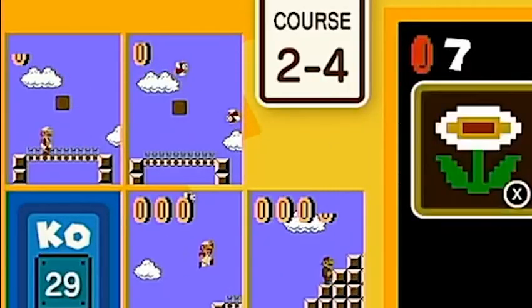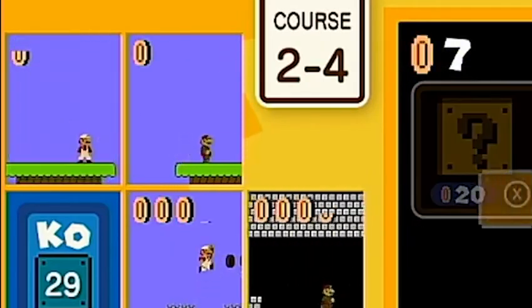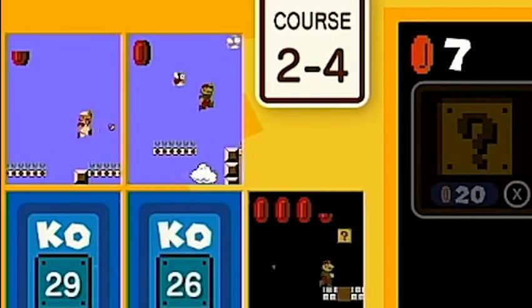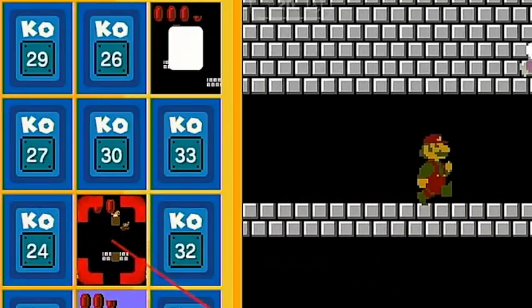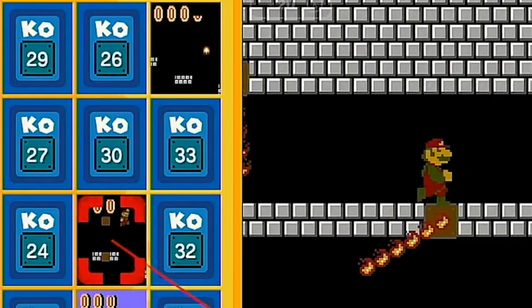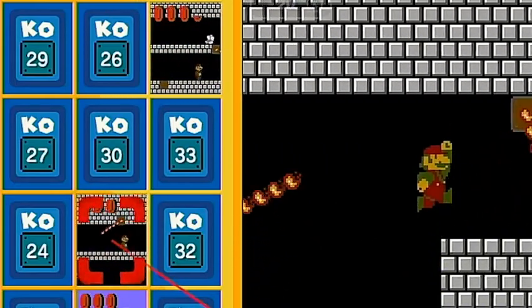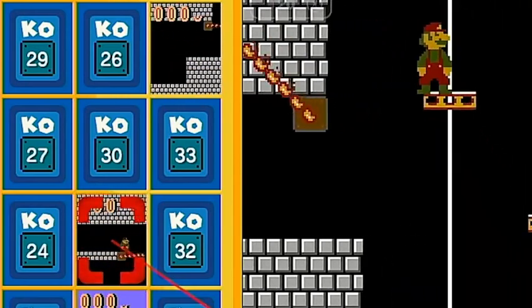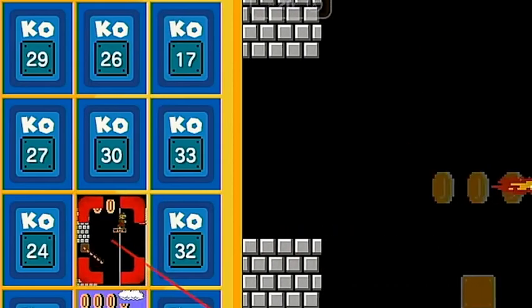The way the enemies work is that when you defeat an enemy on your game, you can send them to wherever you're targeting using the joystick. Each time you defeat an enemy, you'll be sending it to another player for them to deal with. If you're lucky enough, you might be able to take them out with the enemy you sent over there and you can even get points for it as well as their coins.